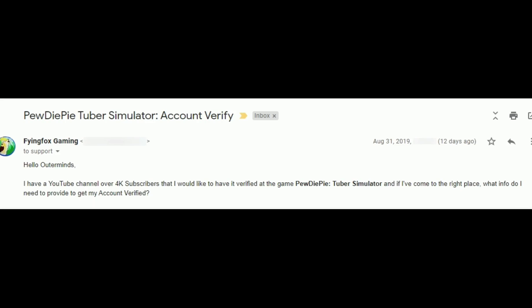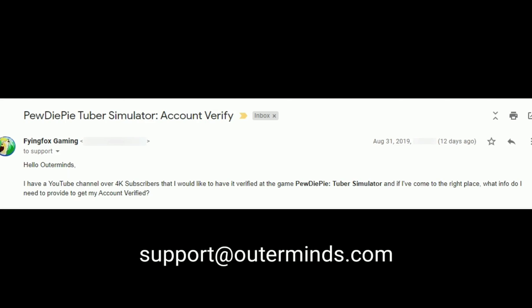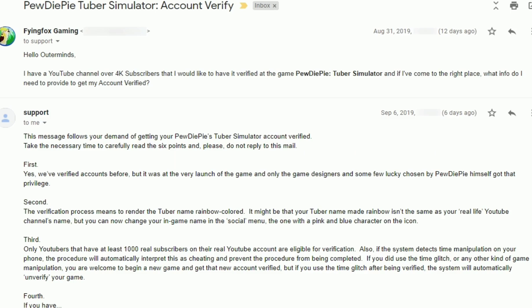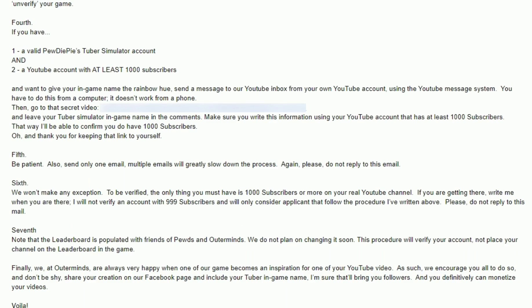First, go to Gmail and email support at automans.com. Sometimes it may take a couple of days to reply back about the verification. They will provide you an unlisted YouTube video link, which will be over here — I have to keep it blurred out since they want me to keep the link to myself.